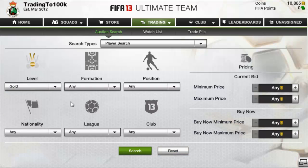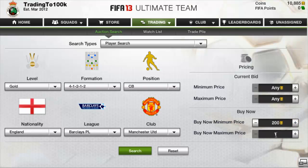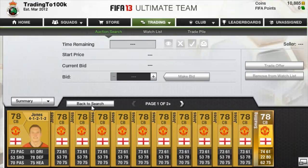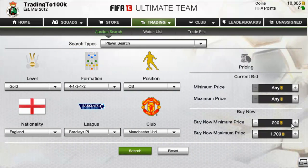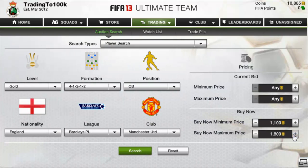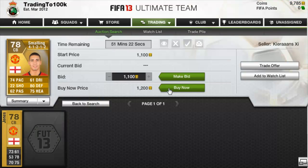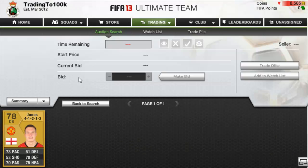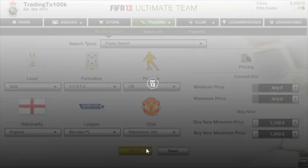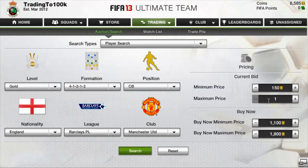I do it with every player. I'll go and do a centre back search — Chris Smalling for Manchester United. He's about 1.7k. Phil Jones cards will pop up too; there's one at 1.2k, that's not bad. So we knock the filter up a bit to filter out some of the Phil Joneses. We can see 1.1k and 1.2k, and there's no more on the market up to 1.8k — so we'll definitely buy both of them because we know we can sell them for a lot more.